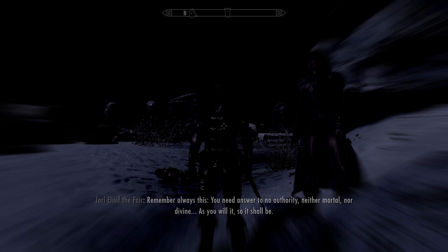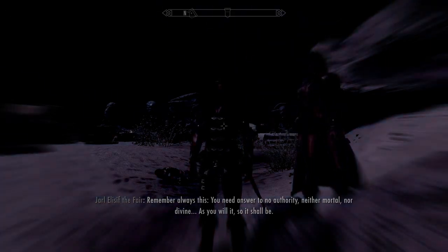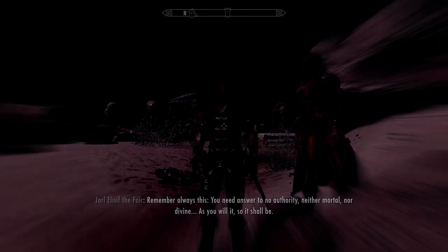Notes: To remove the radial blur, open the console and type SISME 0 — Set Image Space Modifiers Enable. 0 equals off, 1 equals on.